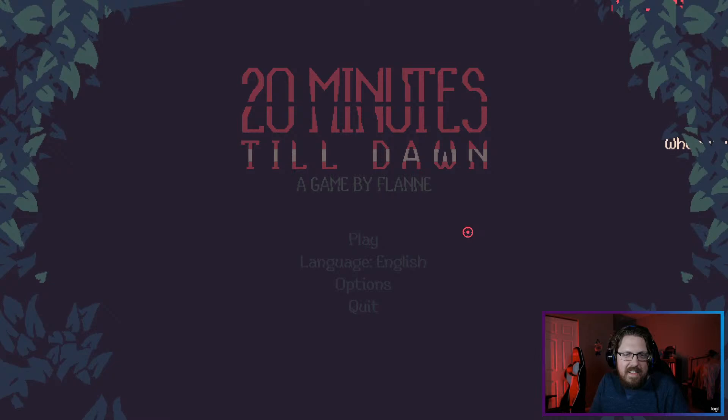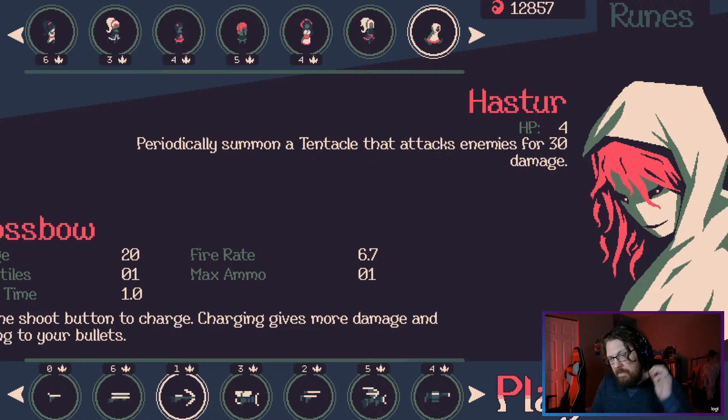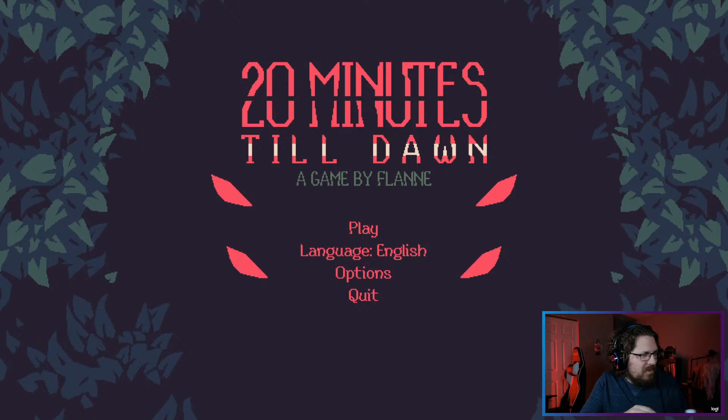That was pretty bad. I also don't think her ability is good — I think black hole is bad. Randomly summon a tentacle... Anyway, that's gonna do it for 20 Minutes Till Dawn! Hope you guys enjoyed — we got one win, one loss. We're gonna switch over and do some Rogue Genesia next if you want to stick around. Otherwise, thanks for watching, I'll see you guys next time — see you later!